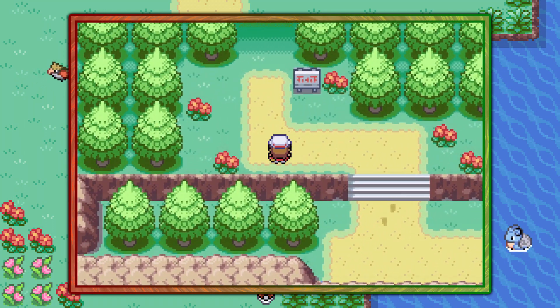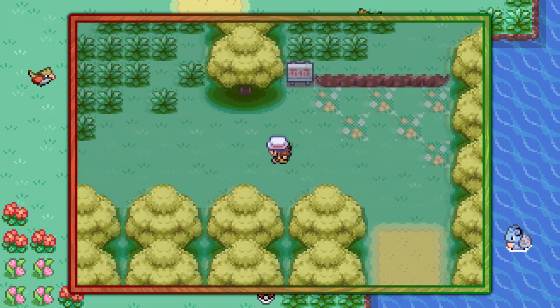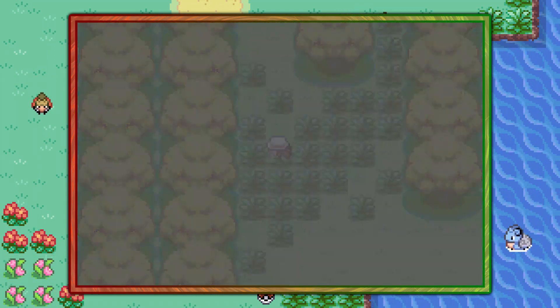But the best spot is across the Bond Bridge and inside the Berry Forest. Once you're inside the Berry Forest, just any patch of grass will do. The first one is right here, and in this grass you have a 20% chance of finding a Gloom, so if you're just doing it for the Pokedex, this is the spot.